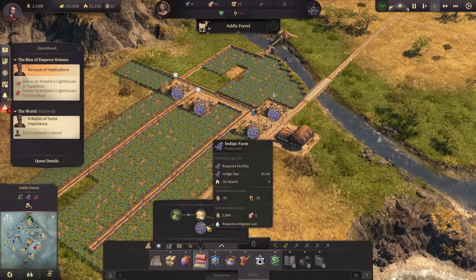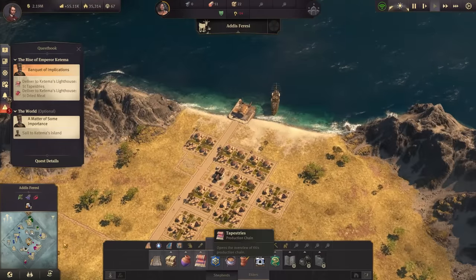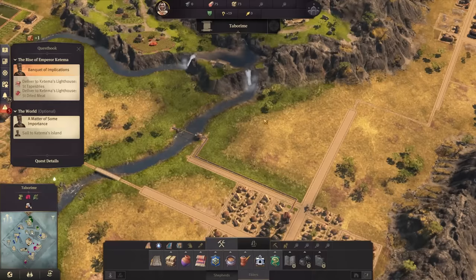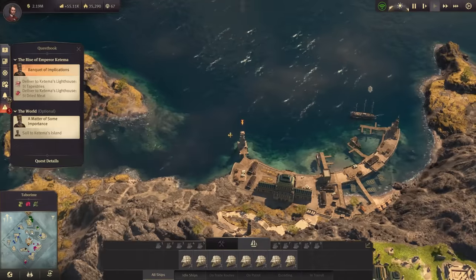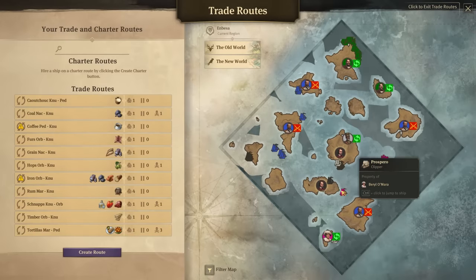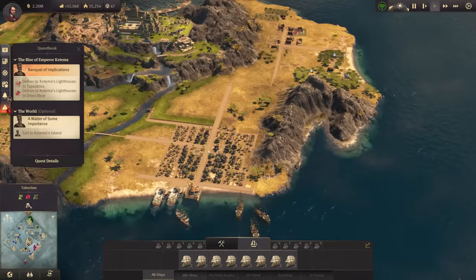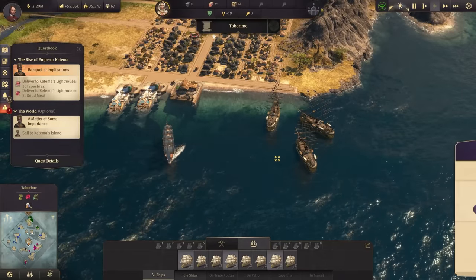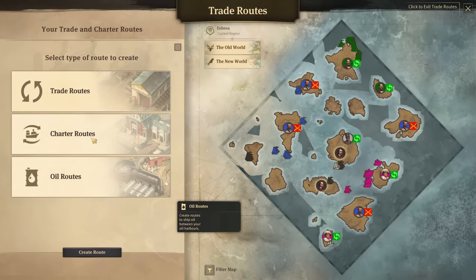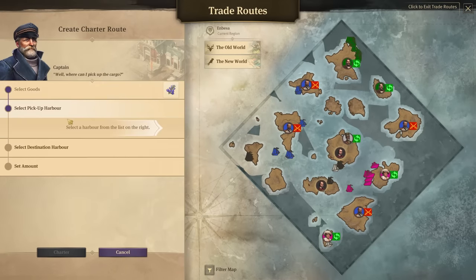Meanwhile in Enbeza we have finished our first indigo plantation. Each one of them is producing every minute, and two of them will provide one tapestry loom. With that we can get two tapestry looms and that brings us four tapestries. Right now we have a consumption of one, so we have a nice surplus. About that trade ship - should we use a charter route for now? The admiral is sending more ships to Enbeza. Let's use a charter route as it's really only one item we need - just the indigo.